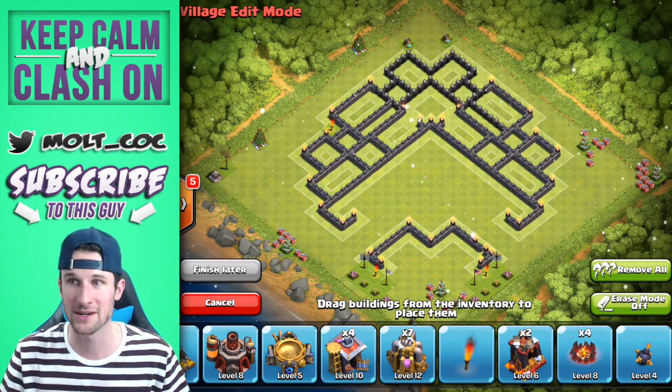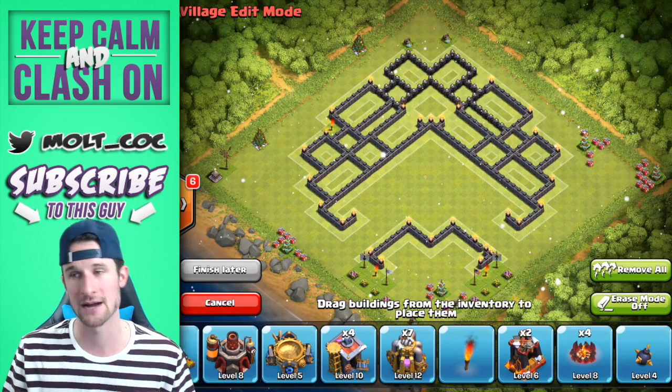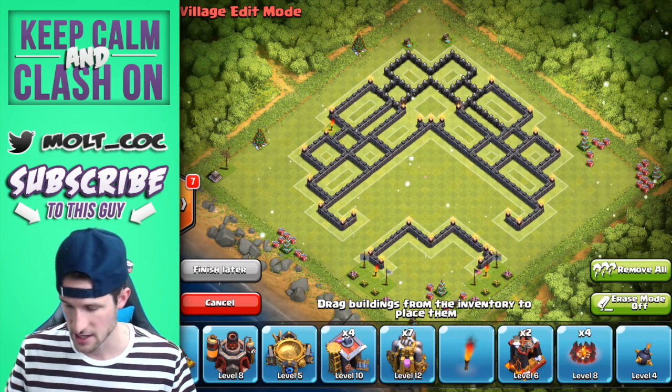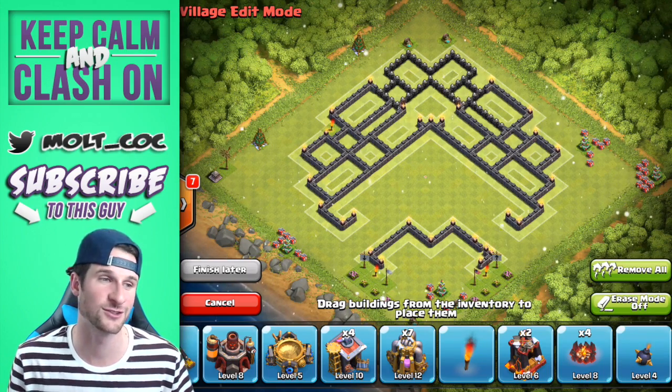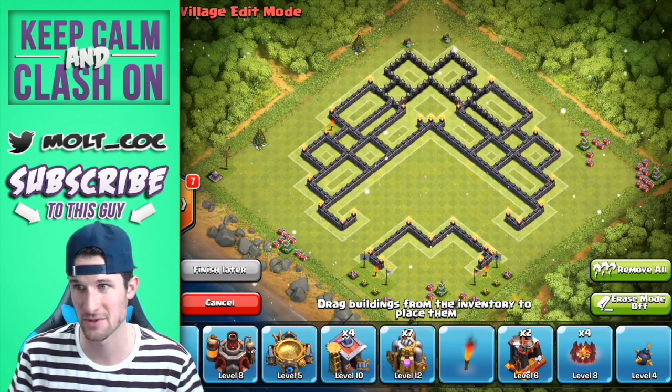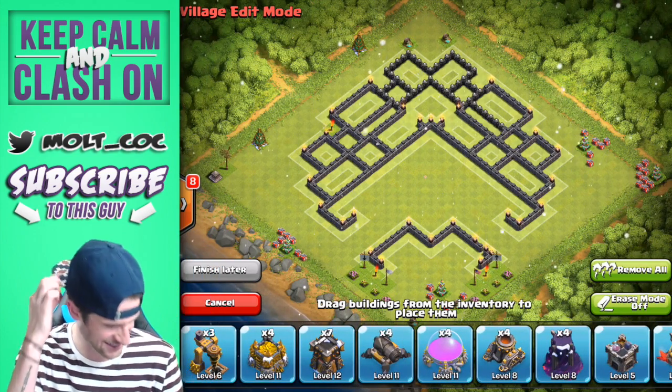Let's go ahead and jump into this — I've got it pulled up on screen. I made it on clashofclansbuilder.com. I make all of my base builds on there. It's so easy to make base builds on that website, so if you're looking to design bases, go to clashofclansbuilder.com. Obviously we want to protect our town hall.